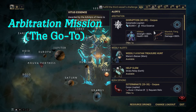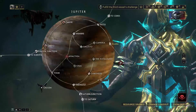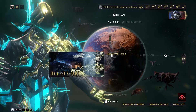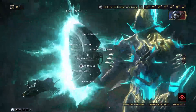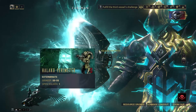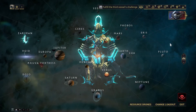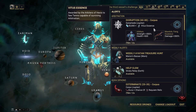If we go here to Alerts you can see I have an Arbitration. In order to get this you're going to have to complete every single mission on the star chart. If you go to a planet, anything that has a glowing dot is a mission you have not completed. The Airmen missions are included — you need to do all of them, which could be difficult since some are level 55. But as soon as you complete all these missions and visit the Arbiters of Hexis on the Strata Relay, this will pop up in your Alert tab.